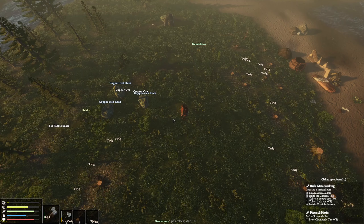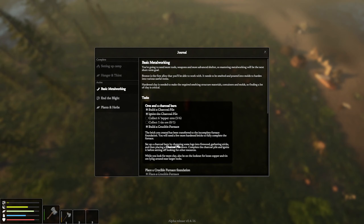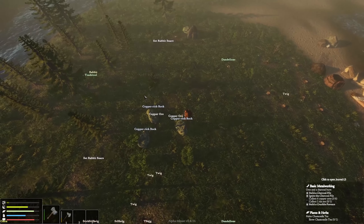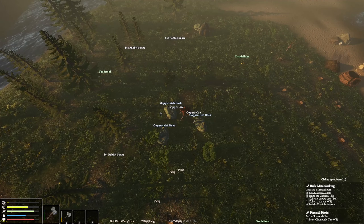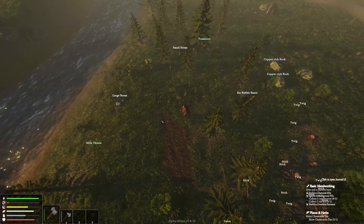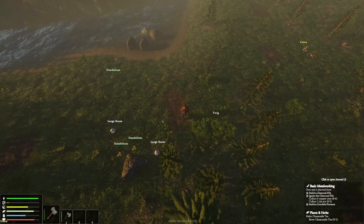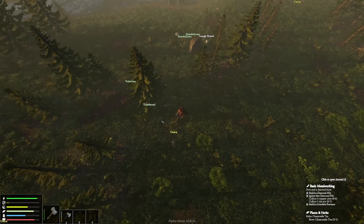I see some extra copper ore on the ground. We need six — we've got three. There's two more here: one and two. It is getting late; I think we're gonna have to sleep. Let's take a little look around — we've got lots of clay left, we need another copper and we need the tin. Here are our cairns. I don't know if it gets rougher at night as far as the animal situation goes.